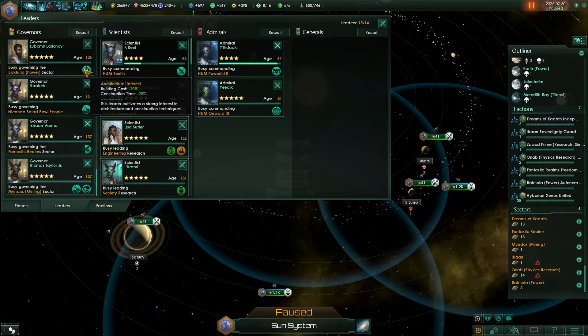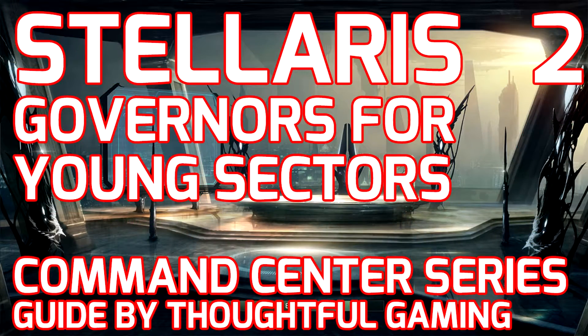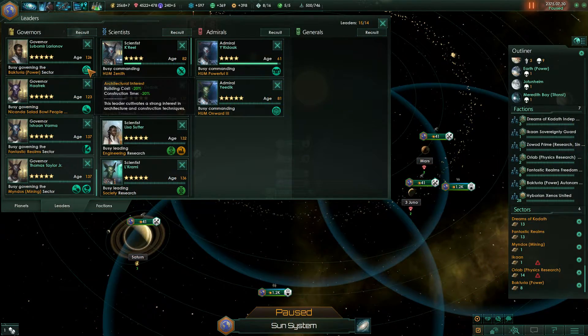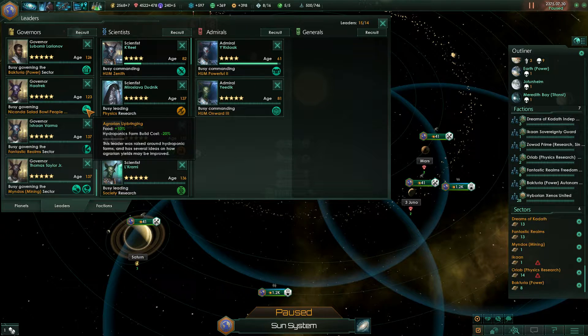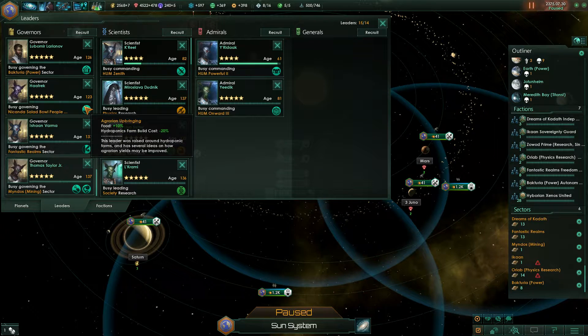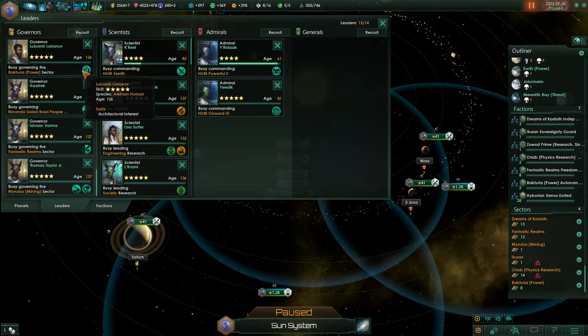If you want to give over to an AI a colony sector or a very young sector that you want to develop quickly, these two governors are the trump cards: especially the agrarian upbringing guy, because it gives you more food and less farm build cost. The AI tends to overbuild farms to get population growing quickly, so he'll also level up like there's no tomorrow. The architectural interest governor is always a good choice too, with that building cost decrease and construction time decrease.